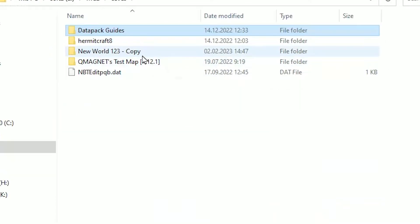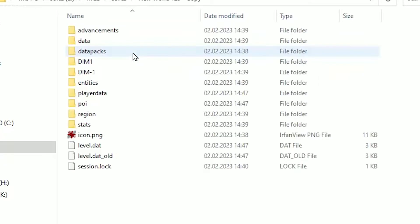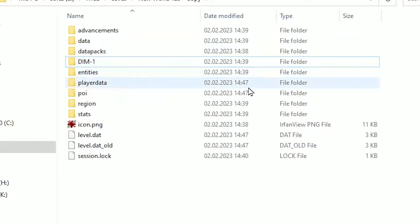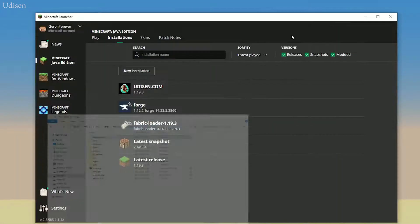Double-click to open the saves folder. Find your world — 'New World 123' — because we changed this world. Double-click to open that folder. Here, find the folder named 'DIM1' (dimension 1) and delete this folder. After that, return to the world.